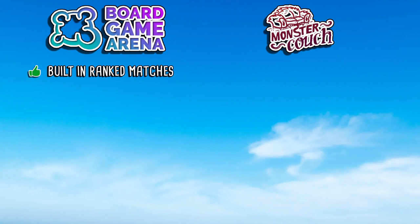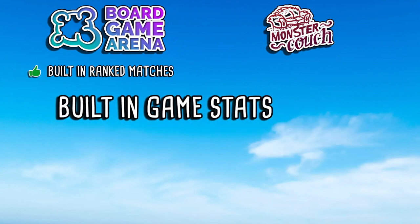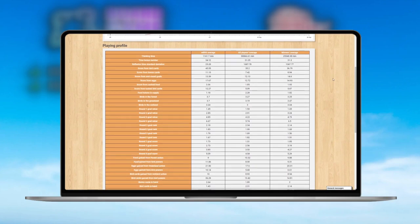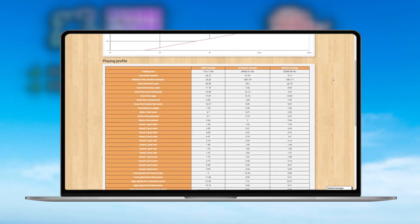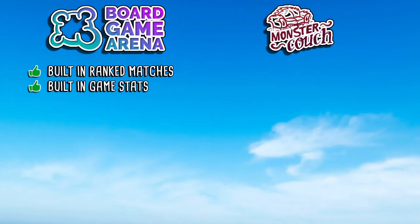Tied to that, having built-in game statistics at the end of each game is very nice. I believe these are only available to premium members, but being able to see where you're scoring your points and compare that to average players across the Wingspan community is a really good touch. It's going to help improve gameplay — people will be able to see where they're missing out on points compared to others and identify areas to improve their scores.